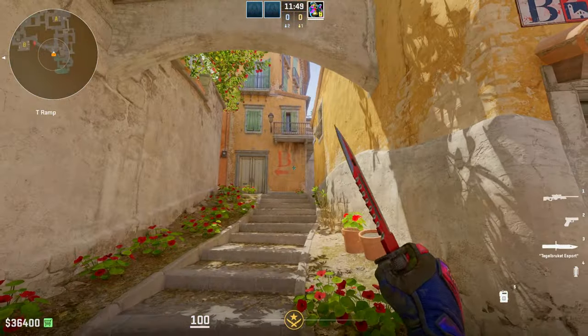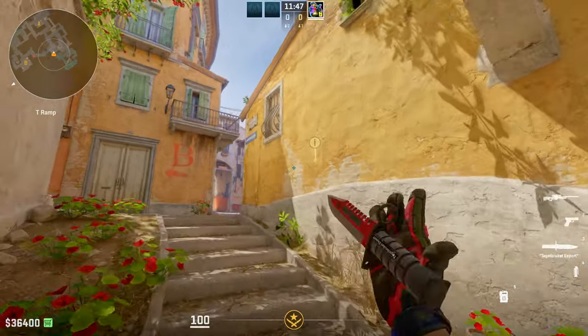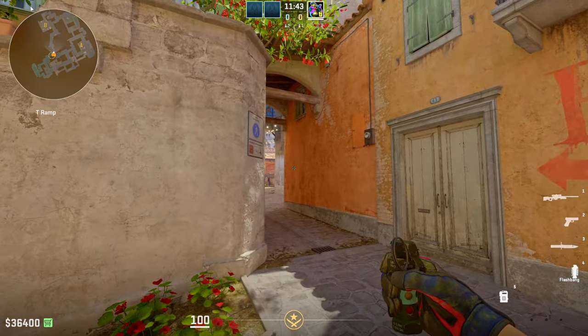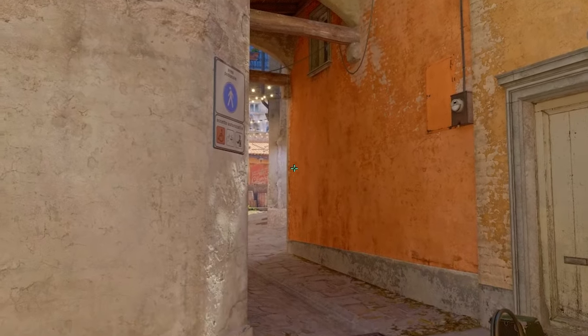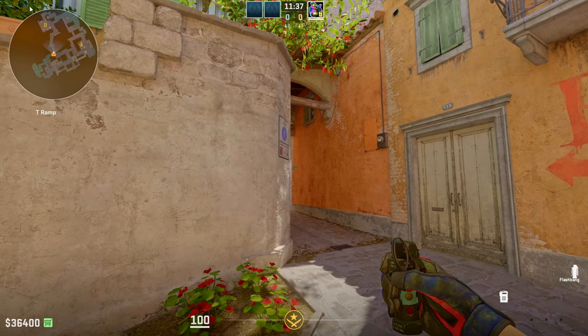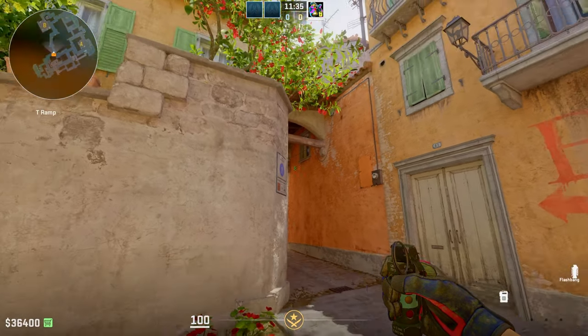Here's the pop flash lineup. All you have to do is put your back against this wall — this yellow wall right here — and you're just going to want to line up the edge of this wall with the edge of this orange wall, so these two edges right here should align and it should look something like this. Just make sure it completely aligns. It doesn't have to be perfect, but as long as there's an alignment, you're good.